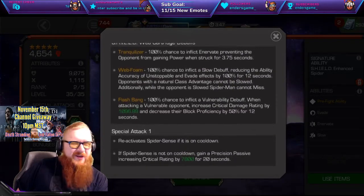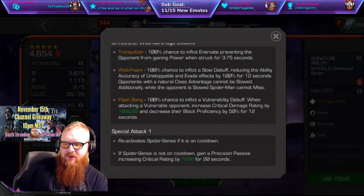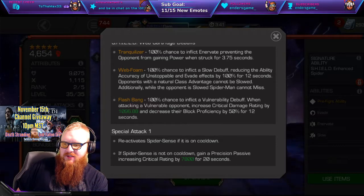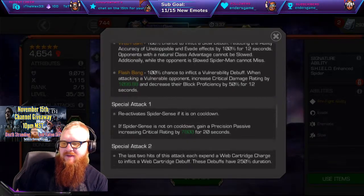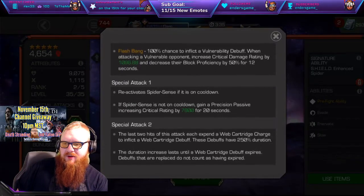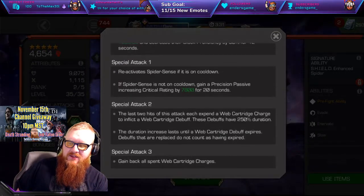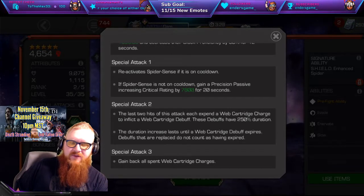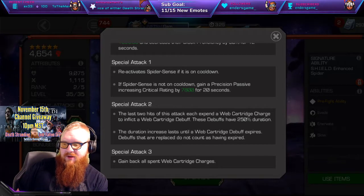So really: power control, or minor power control; some utility with Web Foam, which is going to be very useful in specific fights; and the Flash Bang, which is just going to be our everyday Brawler. The first one is going to reactivate Spider-Sense if it is on cooldown — which has a 25-second cooldown — and if it was not on a cooldown, it gains that Precision passive.